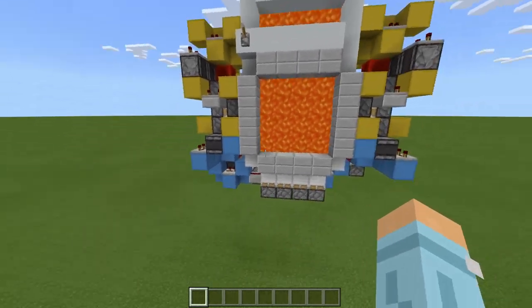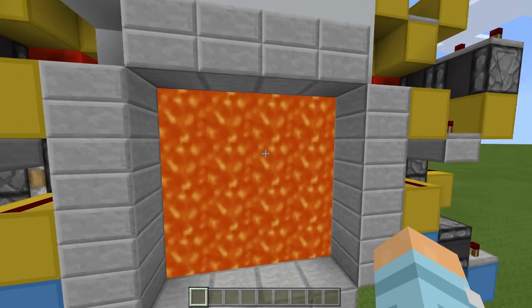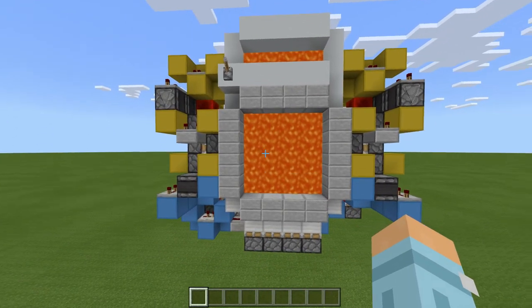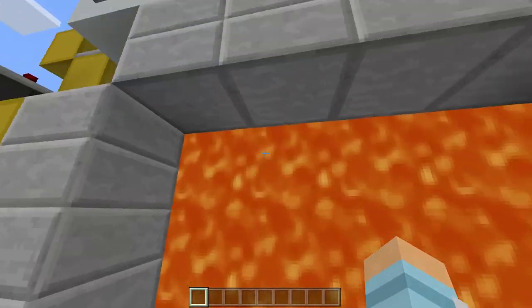Not only does this make it look a lot better when it closes, but it also means that we can use this in the Nether, because in the Nether lava runs faster, and we can use water instead of lava if we want to. Now let's take a look at how the door works. At the moment it is closed, because if we try to walk through there, I'm going to get rather warm.